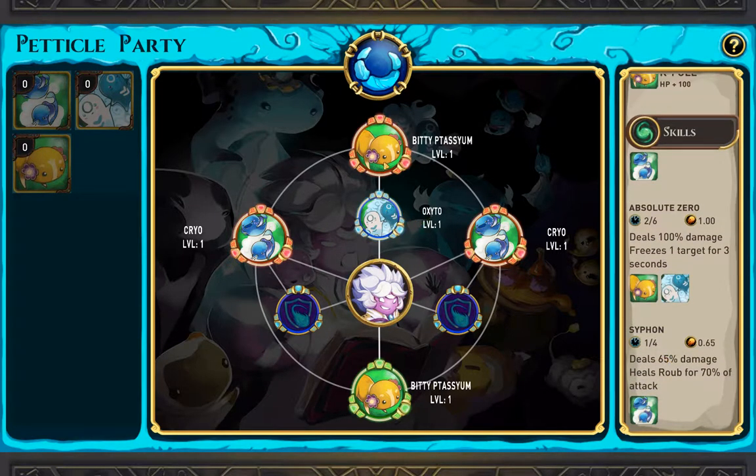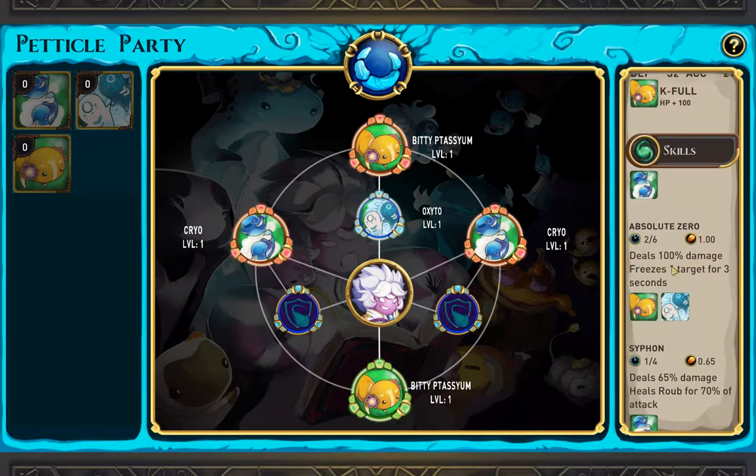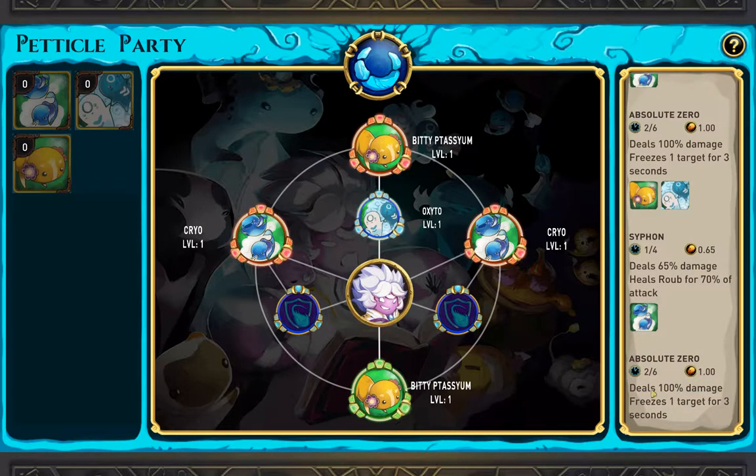This is definitely the combination here — Absolute Zero. Deals 100 damage or freezes one target for three seconds. Deals 65% damage. Deals over 70% of the attack. So that's the Siphon. That is him. Deals 100% damage or freezes one target.